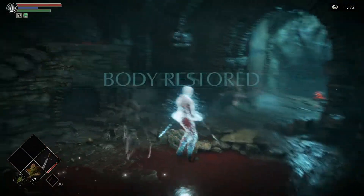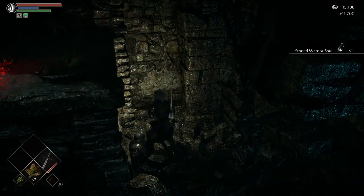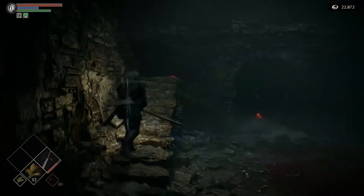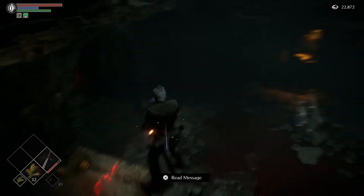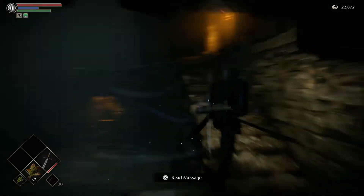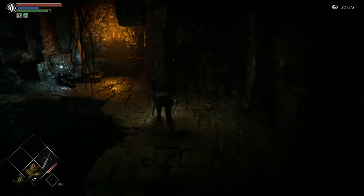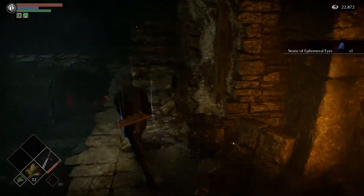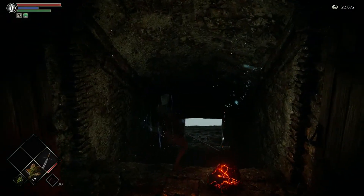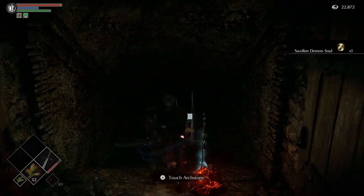Almost got killed — I didn't even put any points into health there. Now you can freely explore the room. There's an item right here that I didn't even realize was there this whole time — don't tell me I've been missing out on this. Alright, get the Swollen Demon Soul.